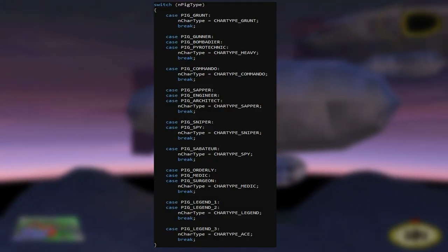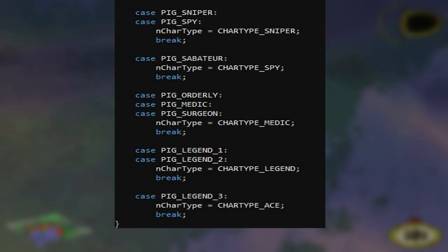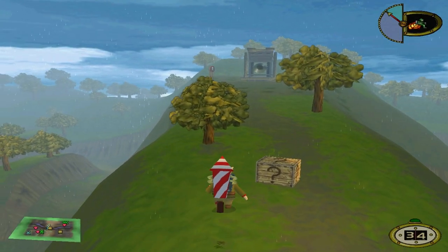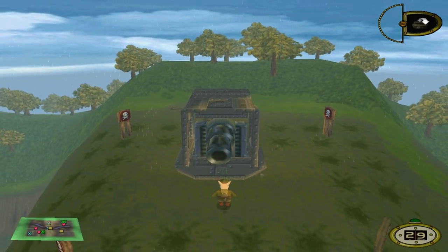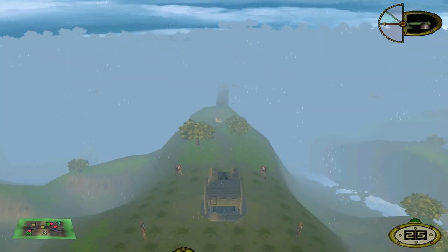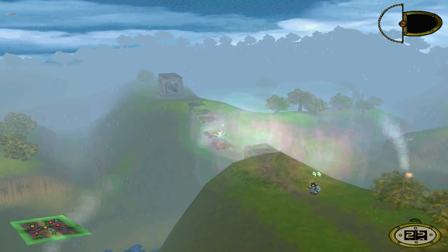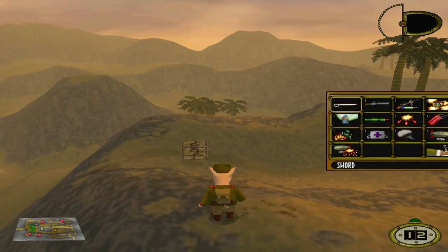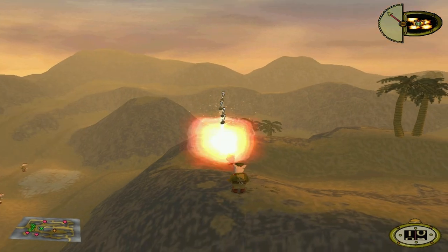The code mentioned earlier draws up some very interesting design choices. The character model for the Legend was actually the Ace, and that raises the next question of what the official Legend class would have looked like. The limitations the developers faced was ultimately this character's downfall. By not having its own unique weapons, the Ace never really stood out when compared to the Hero or the Legend. Regardless of whether it had a little more extra health or its ammo size was increased, it would never have taken away from the fact that it was just too similar.